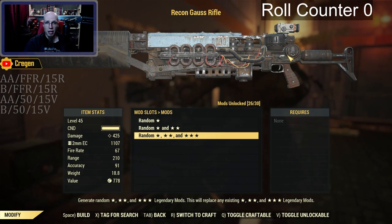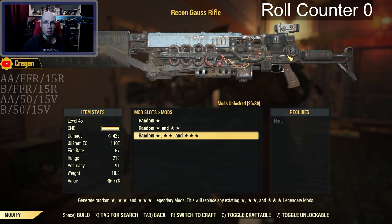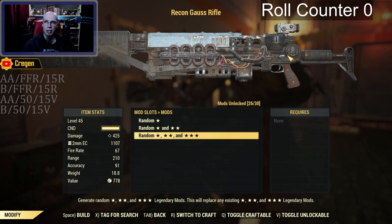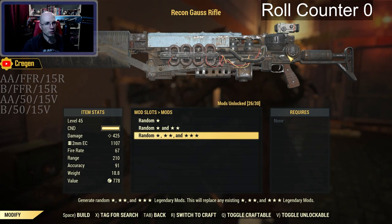I've already gone ahead and set this up on my stream deck, so all I need to do is press one button on here and it's going to reroll three stars and advance the counter. And as I see something desirable pop in, I will update it on the left side here. So let's start with the first one.